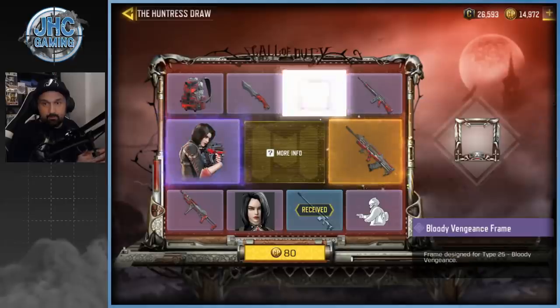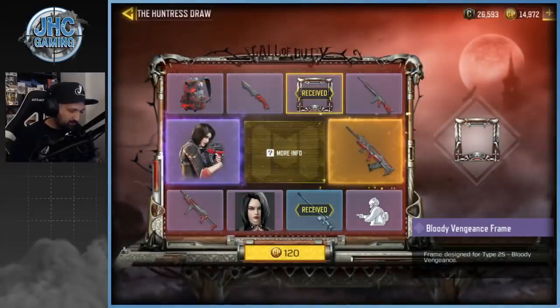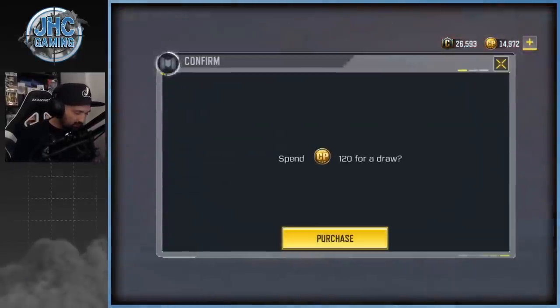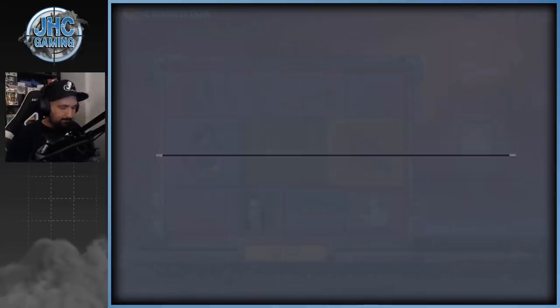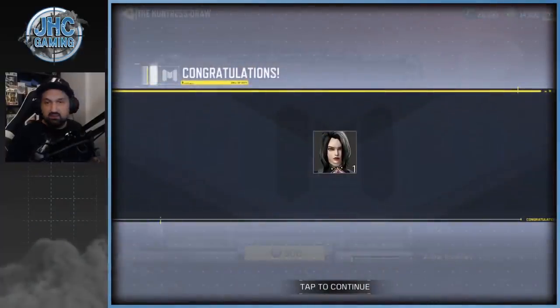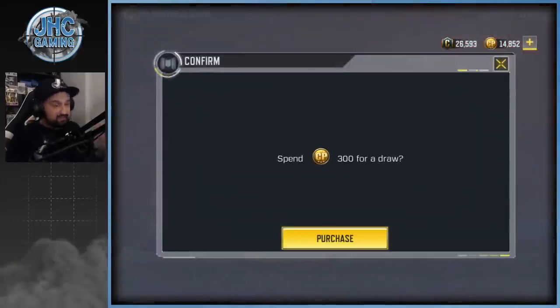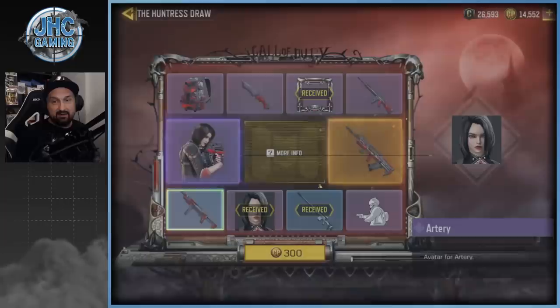Bloody Vengeance frame — not a big fan of frames, and I don't think it's animated either. The one from the Void from the previous lucky draw was freaking epic. Let's go — 120 for the next one. It would be nice to get lucky and get the skin or the weapon very early; maybe then I'd stop and save thousands of COD points. But usually I get them at the very end, last two spins.